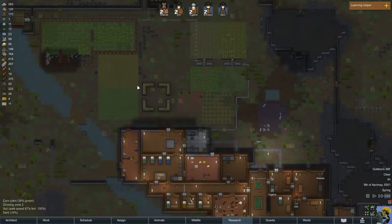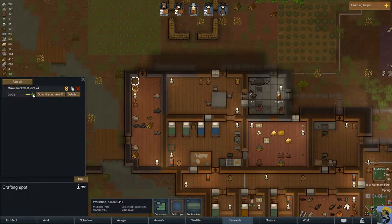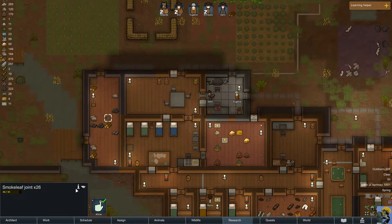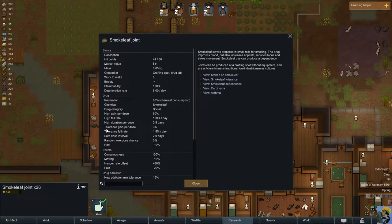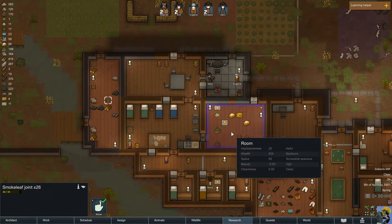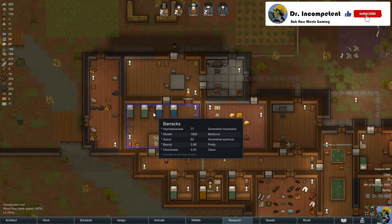Our power situation is tremendous - full batteries, everything's going well. Our food situation is pretty decent. I'm going to bump this bill up to 50 because we've got a bunch of raw smoke leaf. They do somewhat deteriorate - is it because they're not inside an air-conditioned spot? Maybe if I bring them inside a refrigerated zone they wouldn't fall apart. I figure they would sell for more if stacked up, so maybe I'm wrong.